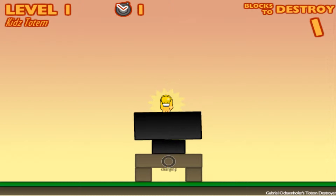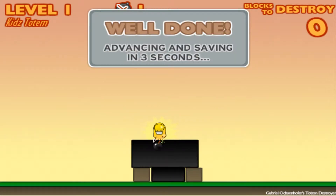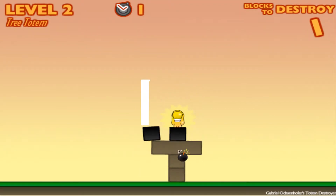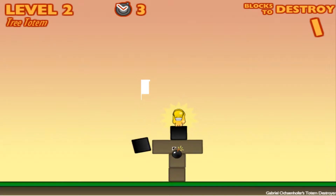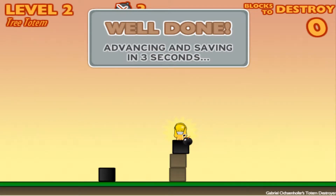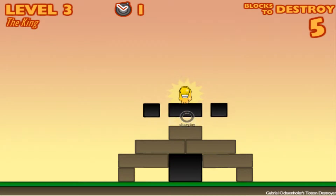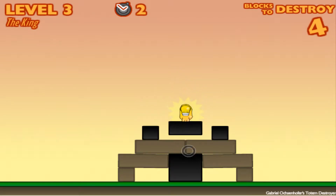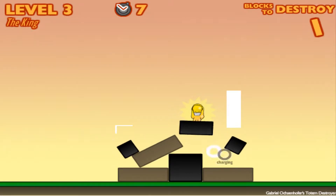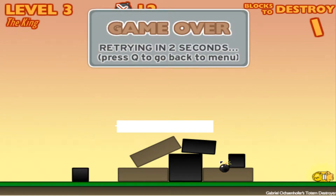Basically what you gotta do is destroy these blocks, and the totem right there - you can't let it fall onto the ground because if it falls on the ground then it's game over. So try to avoid that, because game over is more or less a try again.